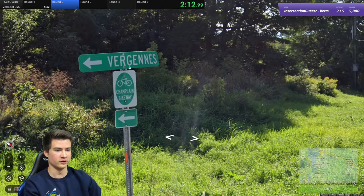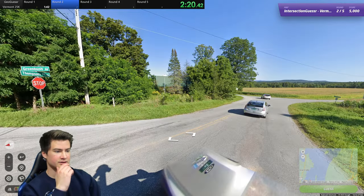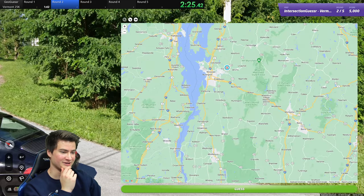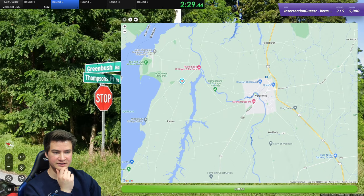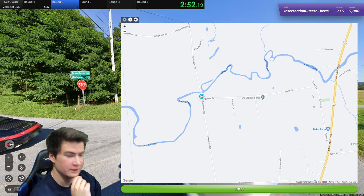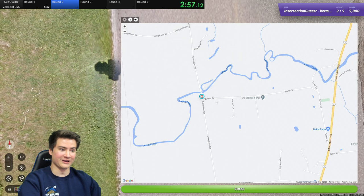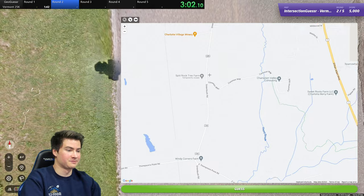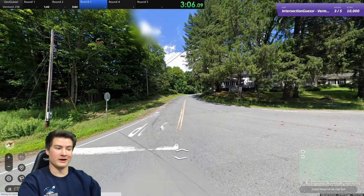I bet we're up here — Vergennes is nearby. Are we out on these islands? I don't really see water, so probably not. I'm trusting the Champlain reference that we're in this area. There's Vergennes. Let me try to find these roads: Thompson's Point and Greenbush. Back to the start — Thompson's Point was south and we're at Common Way. These have been rural rounds but we're able to solve them pretty well. This round we have Vermont 66 right here, and Interstate 89 is nearby.